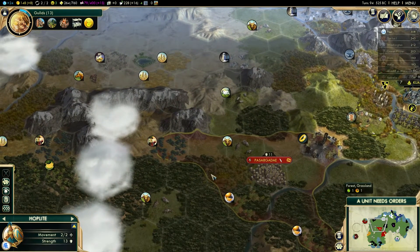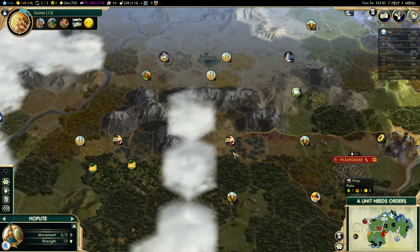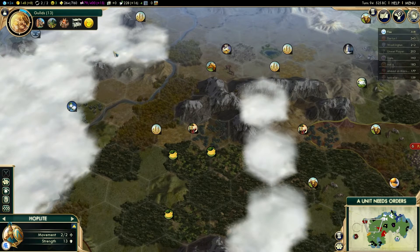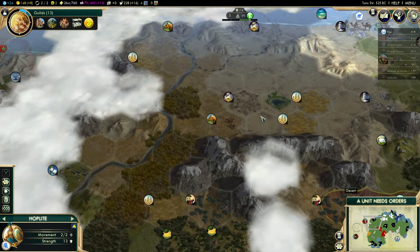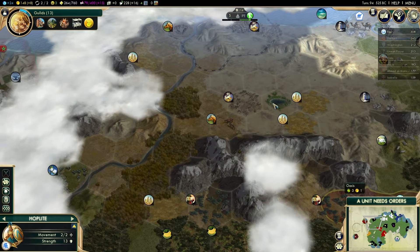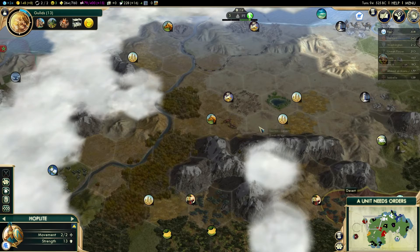Persia has just expanded and taken that wine, which is not what I wanted to see happen. So that leaves me thinking, is there a better spot? I could build two cities — one over here and use the oasis for food, because this would be very good. You've got horses, you've got incense, you've got a lot of food. You've got desert tiles, which aren't that useful, but we could get Petra if we build a city there.